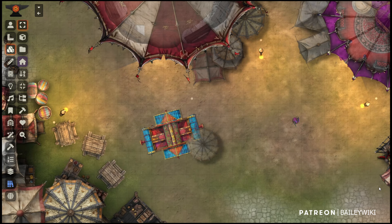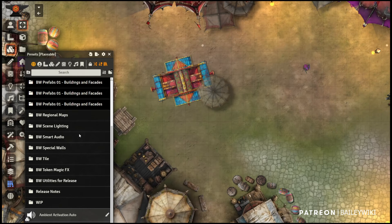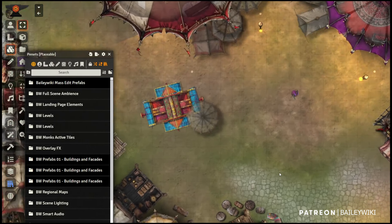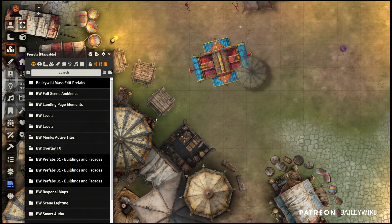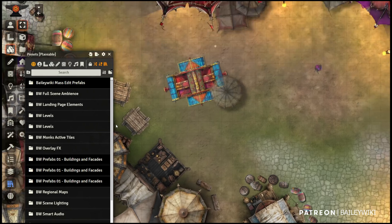There are almost 3,000 prefabs as of April 2024. Keep in mind you'll see changes in how this works depending on when you're watching — we're actively developing Bailey Wiki Mass Edit. We won't go into creating prefabs today; we're just covering how to use them. Once you start using them, creating them will be pretty intuitive, and I have other tutorials on Mass Edit on my channel.